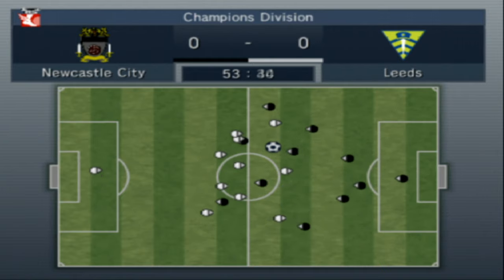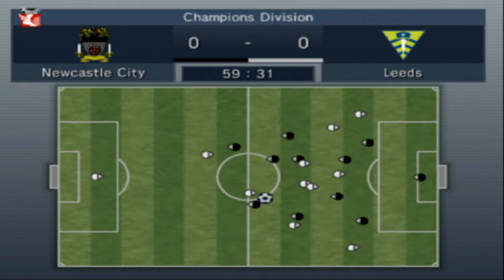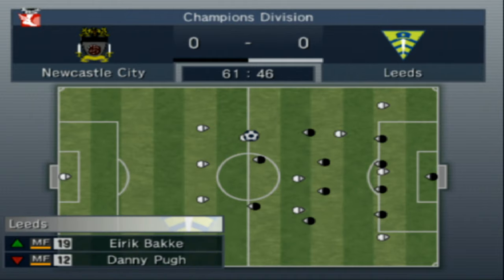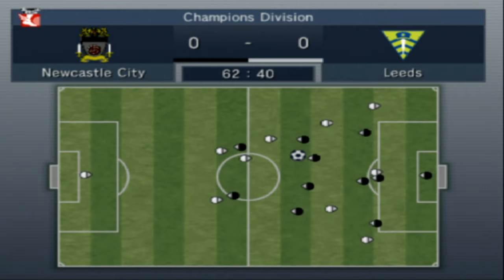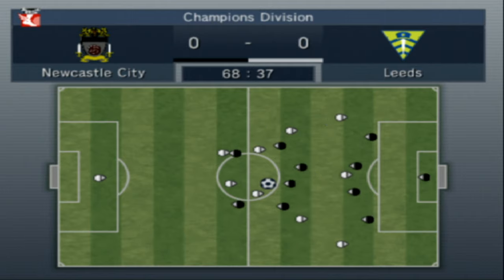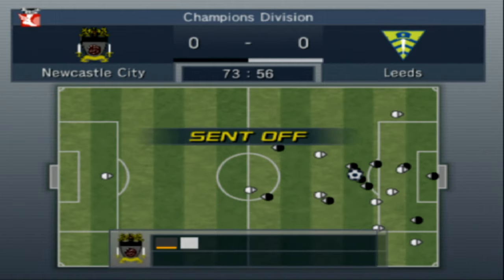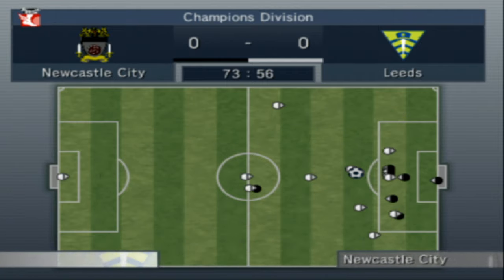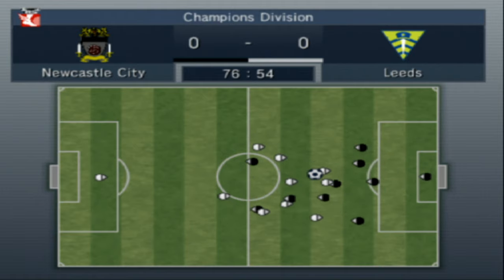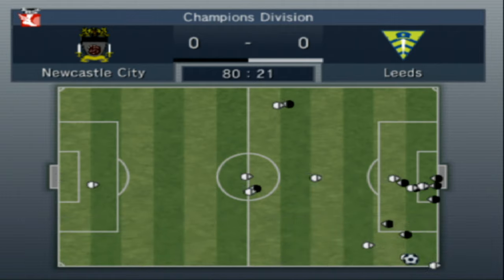Good save from the goalkeeper. It's difficult because you don't know who's who. McGiven is booked — that's a shame. It's a free kick to Leeds. Danny Pugh coming on. Nearly scored but now we're on the attack. Borgia loses it though. Leeds on the attack again — McGiven has been sent off! That is a disaster. Good save by the goalkeeper. McDermott's coming on for Small — we just want to hang on to the draw now.